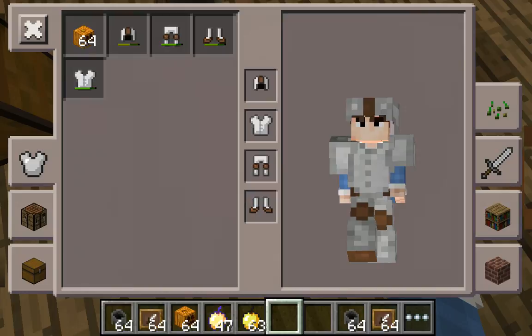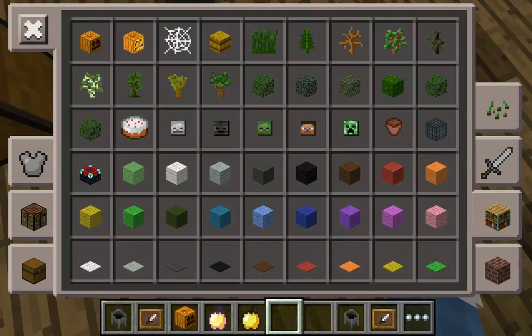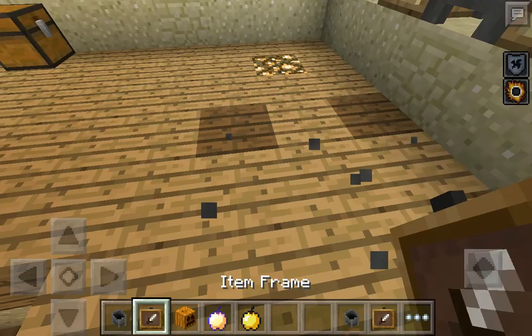Another thing that's new: you can put pumpkins on, and you can also put other heads on — you know, the usual heads. And you can drop stuff to create the map. And this is the cauldron — isn't it beauty? You can see it right there.